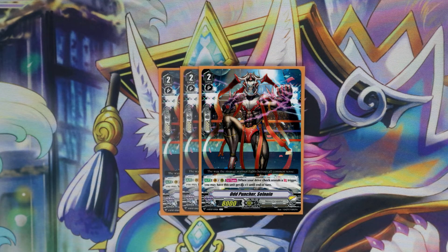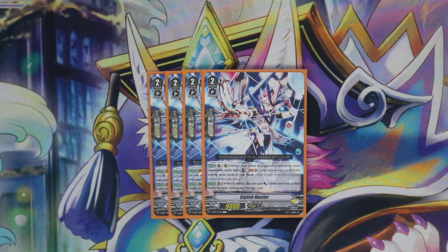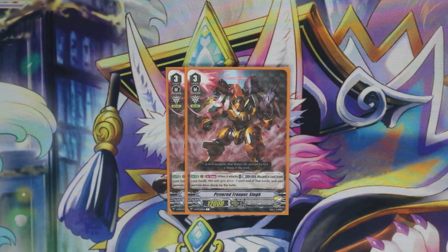Next we run three Odd Puncher because when you check a front trigger this thing gets a crit. Combining that with Silver Fist just makes your rows really scary — you have one unit that can swing for a crit, and if you get two of these then you have two units swinging for a crit, plus a bunch of attacks, which is really scary. For our final grade two slot we're running four Stylish Hustler — not only can he save your rearguards from being retired, which helps us fight against retire decks, but mostly it's for the on-R skill that gets him plus 3k for every card in your damage zone, making him a big swinger that we can re-stand with our boss cards.